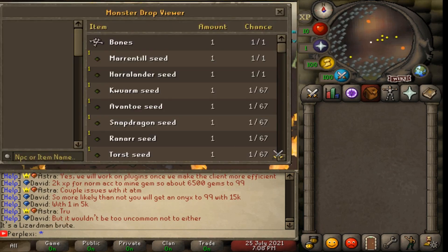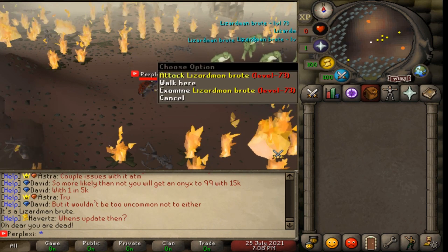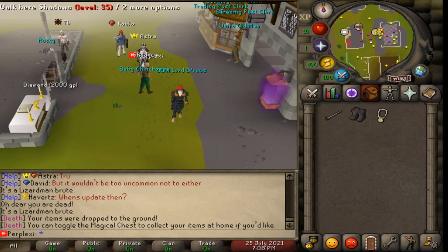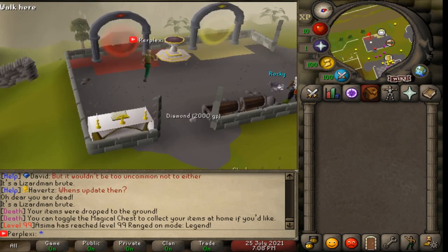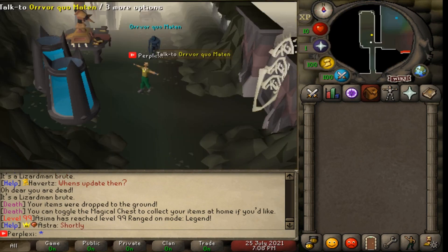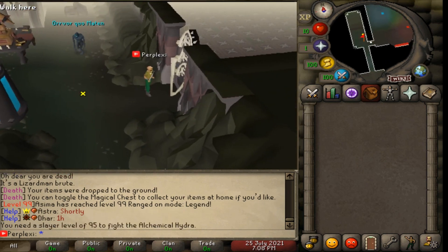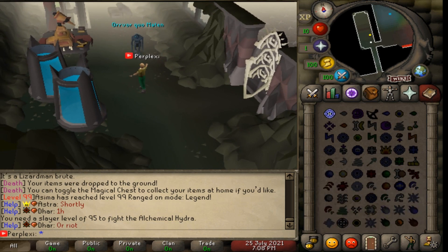Runelight gives you a rundown of everything. To see monster drops, just click examine and it'll show you the full drop table. We actually just died there! Moving on, they also have alchemical hydra. I tried to enter but you need a slayer level of 95 to fight the alchemical hydra, so we can't access that yet.